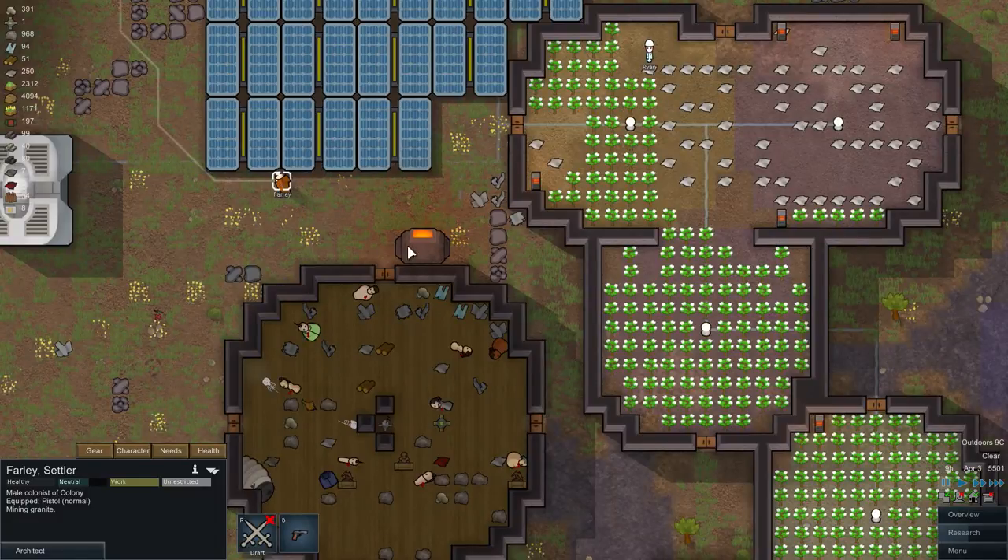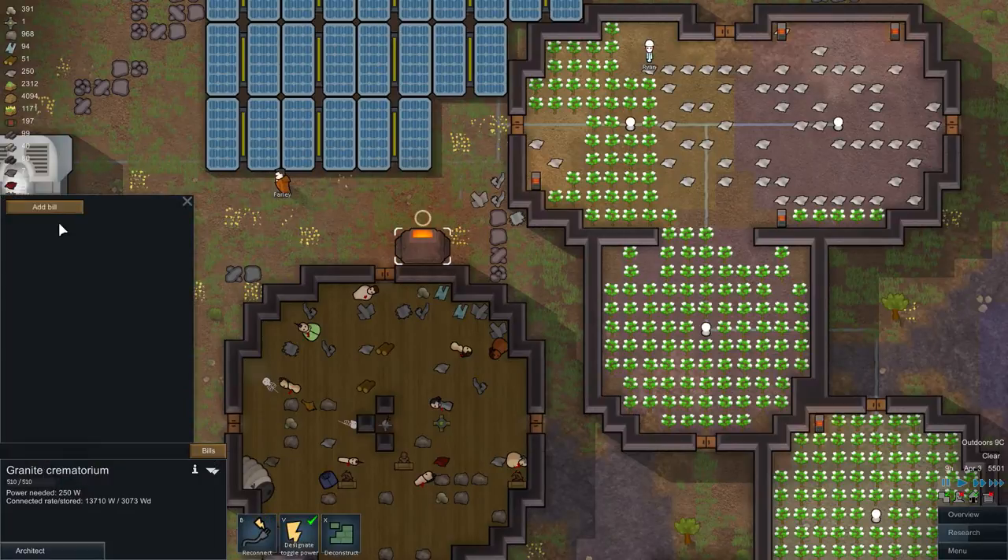That causes quite a bit of upset to people. So what you want to do is go to Bills on the crematorium, add a bill, and set it to cremate corpses. You pretty much want to do it forever, and your crafter will handle it.